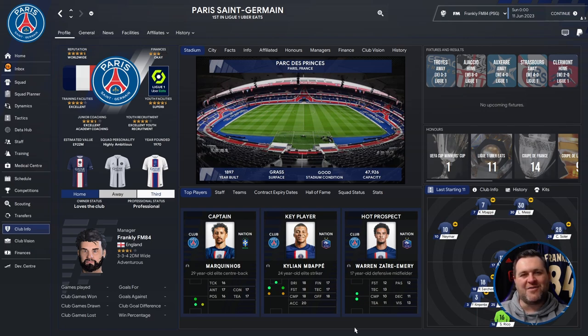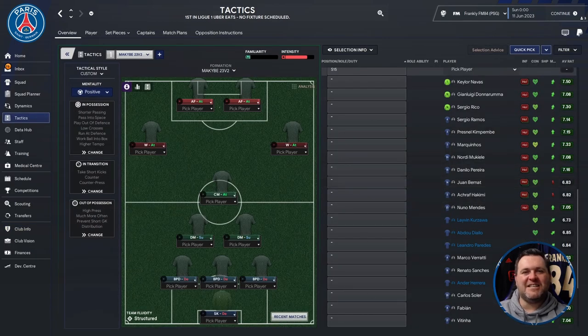We're using PSG, Manchester City, and Real Madrid. We'll go through the tactic in just a second — I'll show you the positions, the in possession, out of possession, and in transition settings. We're already on PSG's home page so let's jump to the tactics tab. The tactic is called Maccabee 23v2. It's basically a 3-2-3-2, or could be classed as a 3-5-2, set up with ball-playing defenders, defensive midfielders, wingers, and attacking forwards.